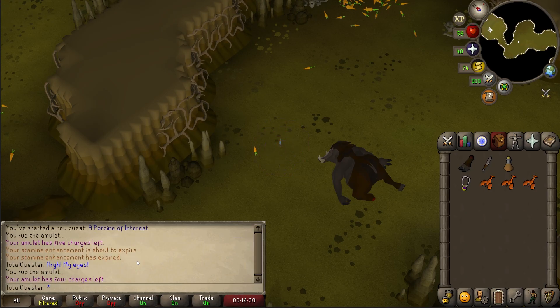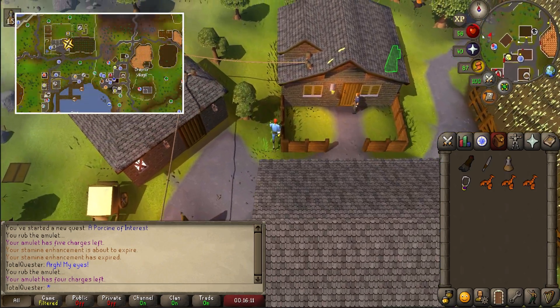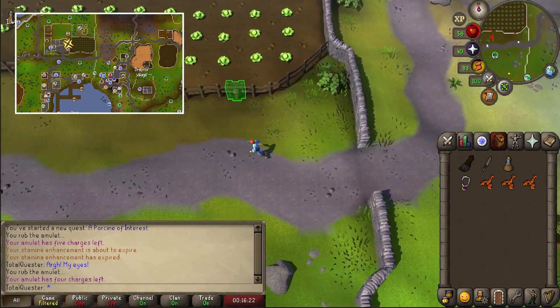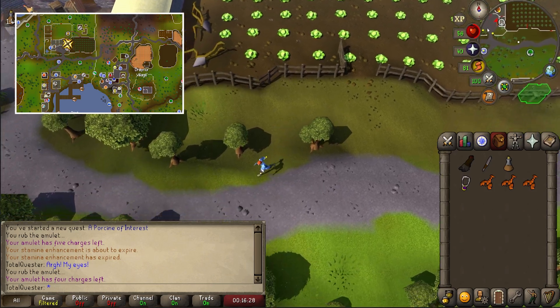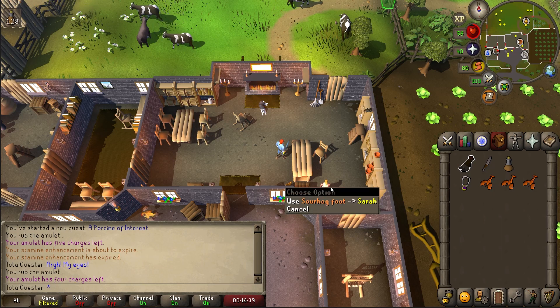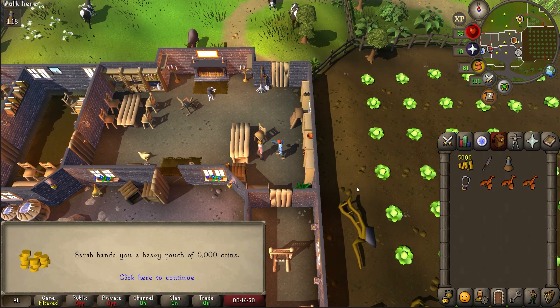You'll want to make your way once again to Sarah at the farm north of Port Sarim. If you have the Explorer's Ring, that's the best way, but otherwise you can use your glory to teleport to Draenor Village and then run northwest from there. After you arrive, use the foot on Sarah and then spacebar through the chat, after which she'll give you 5,000 coins.